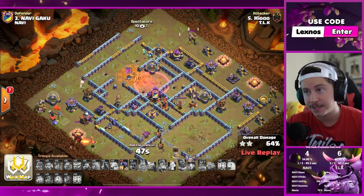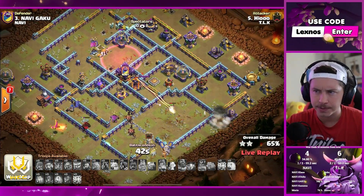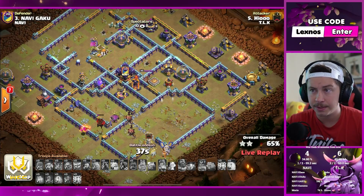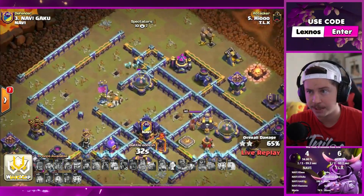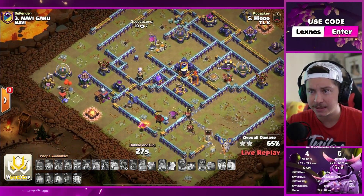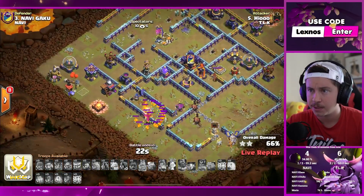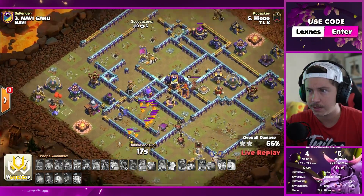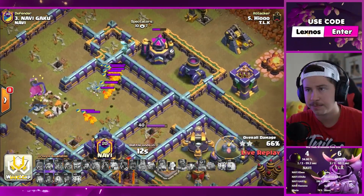If they can get another defense, another two-star defense, we're going to be all tied up — if they keep tripling, that is. Nice try to TLK, but this will allow them to keep the lead by stars. Phoenix is going to pop the hound, minions can grab an extra storage — should be like a 66. Can he get 67? One minion gets targeted. 66 — nice try homie.